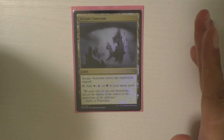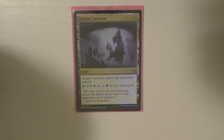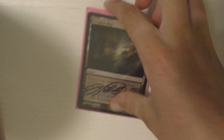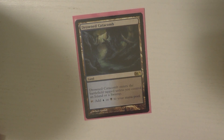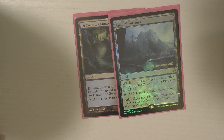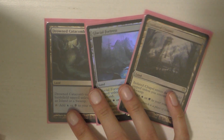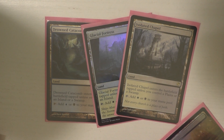I'm not going to be spending that much time on the lands because they're really easy and cohesive. First off, I have Arcane Sanctum — got to have my colors, my Triland there. Then I run Bojuka Bog. Command Tower, of course — it's an absolute staple. Then I have Drowned Catacomb. I also have Glacial Fortress, and then I also have Isolated Chapel. I believe these are all part of the same cycle, so these are great.